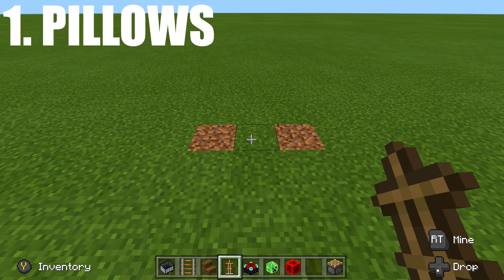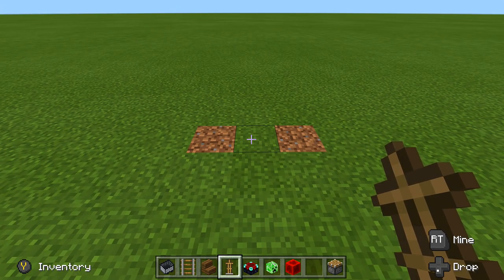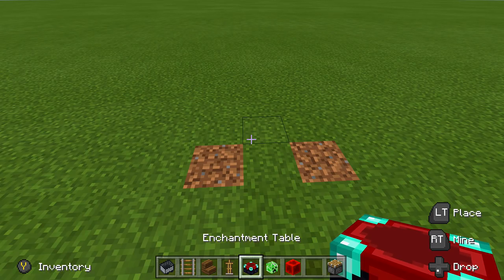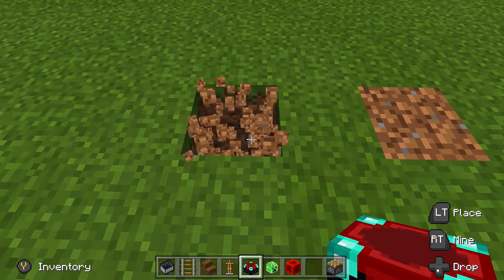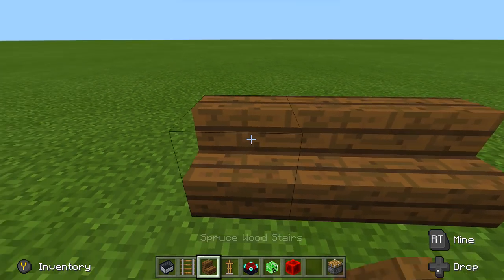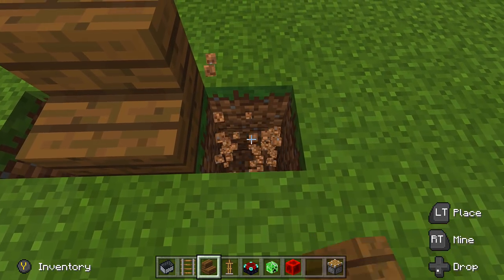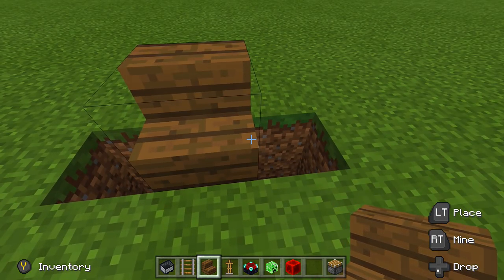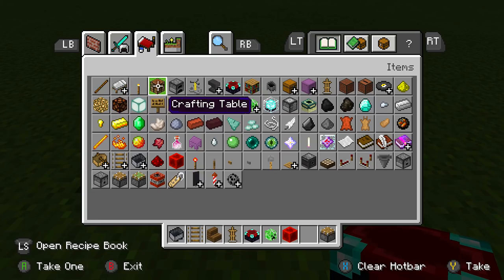I'm going to try my best to fly through these as fast as possible — none of them are that hard to build. If you are on the Better Together update, make sure you follow along; I'll show other versions in case you can't put your armor stands inside of minecarts. To start on the Better Together update, break down two blocks where your couch is going — this is going to be the end cap for your pillows.